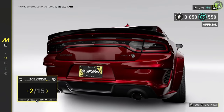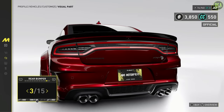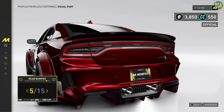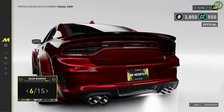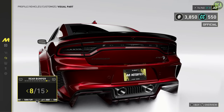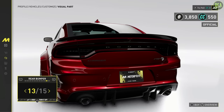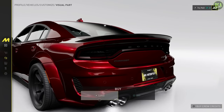Rear bumpers. Oh, you got the tinted taillights — that should be a separate option, I don't know why that's a bumper upgrade, but okay. Ooh, nice dual exit exhaust setup, I like that. Got the carbon diffuser with the stock exhaust. Oh, and this one adds a vent in the middle — it doesn't look bad, I actually kind of like that. I think I might go with this one.